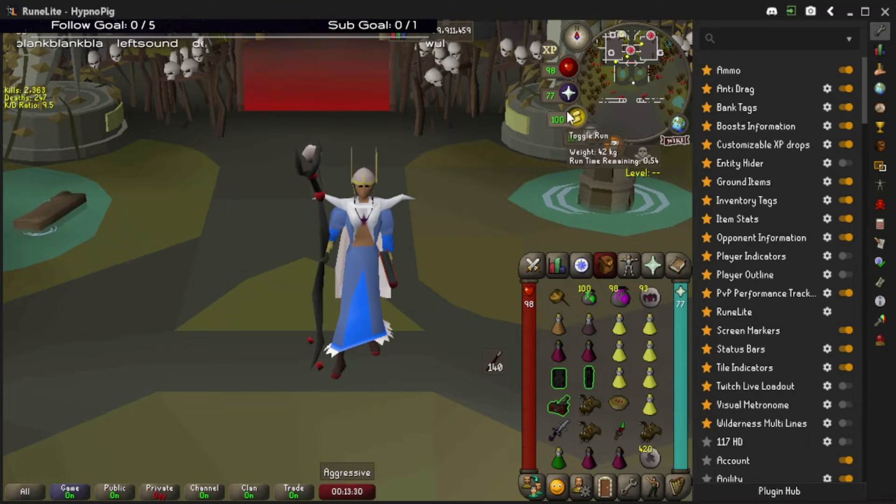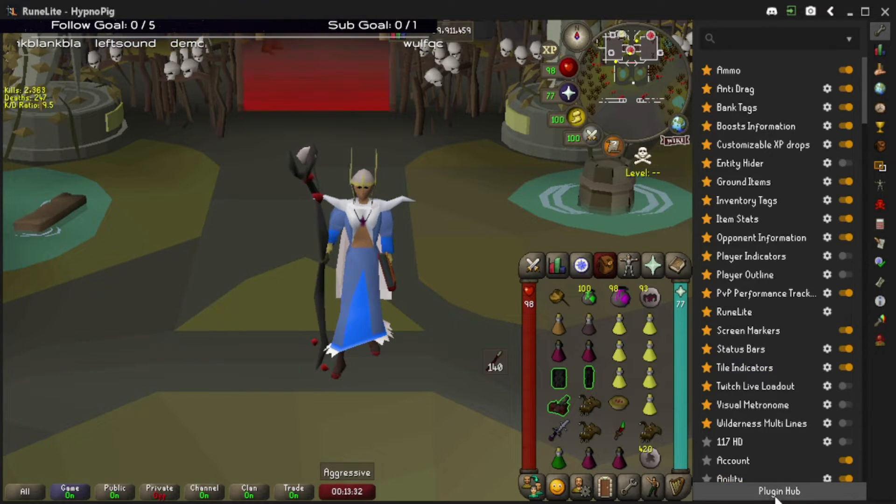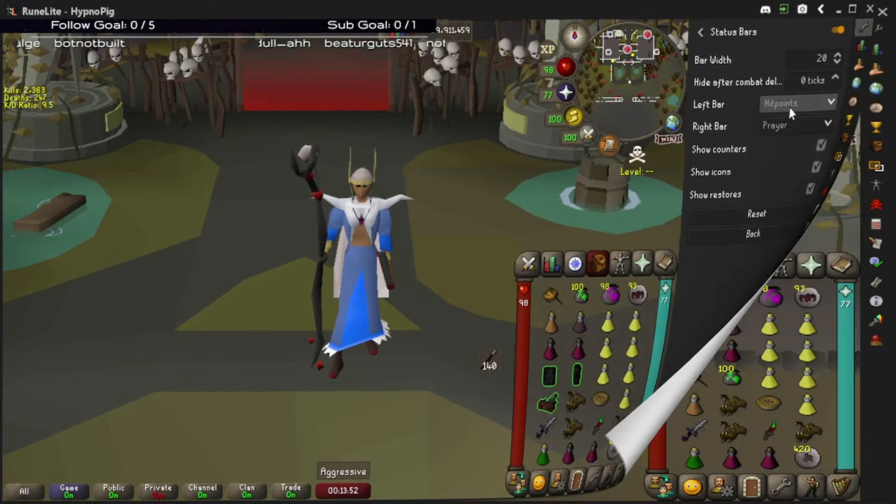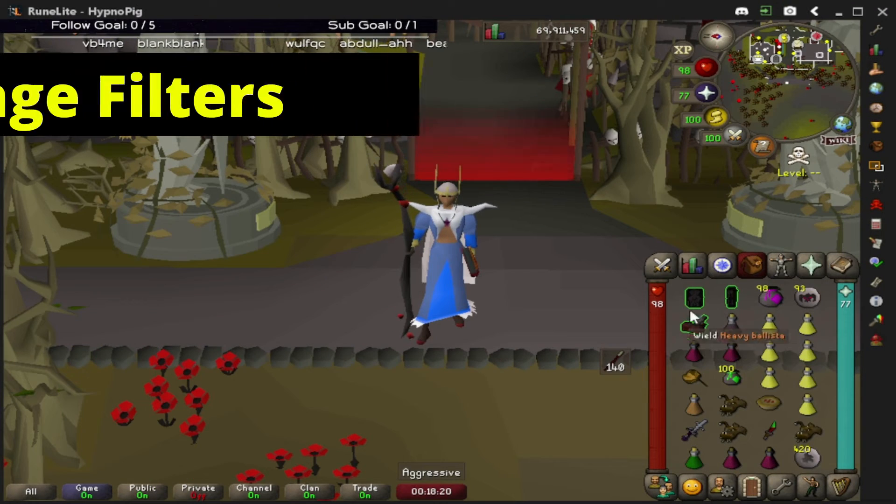You can change these to special attack or run as well. You'll find this in the plugin hub. My personal settings are HP on the left and prayer on the right, and overall it just centralizes all your stuff so you don't always have to look to the top right of the screen — you can just look at your inventory.